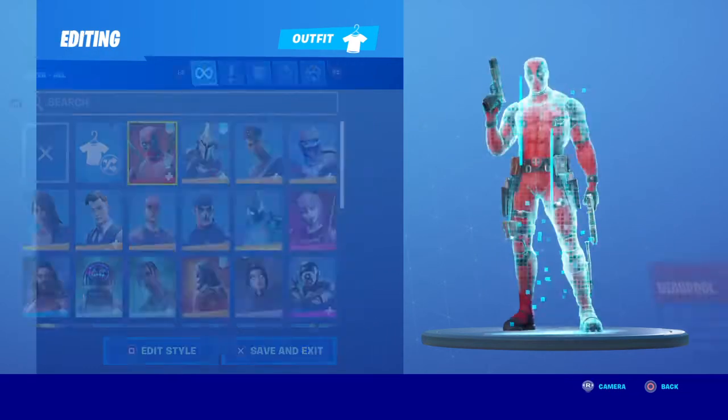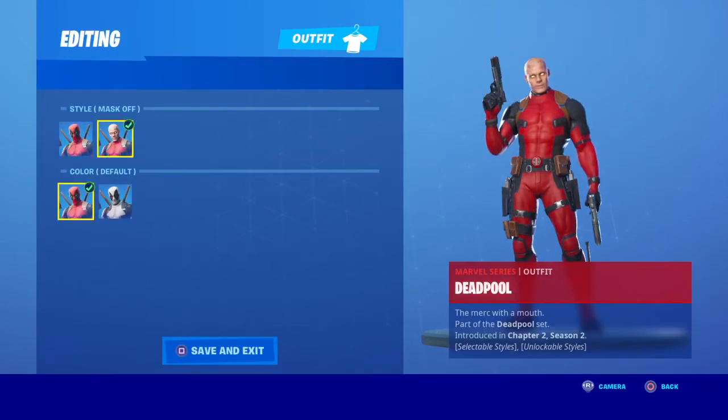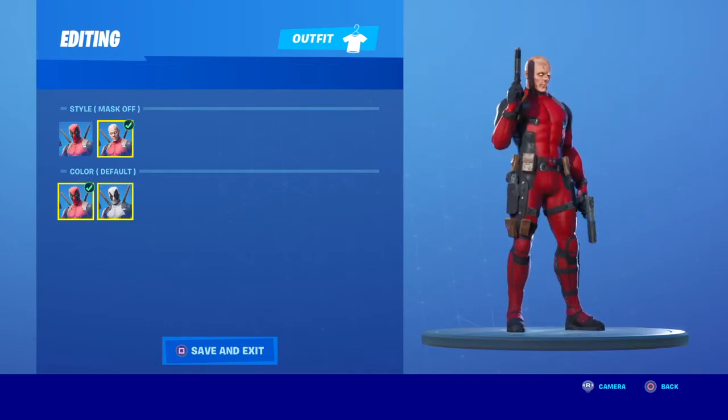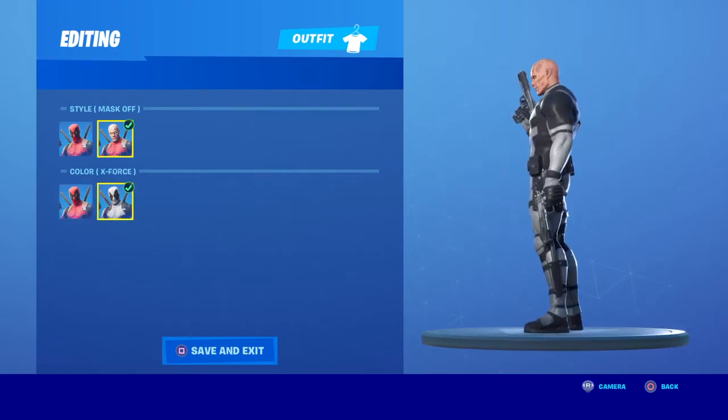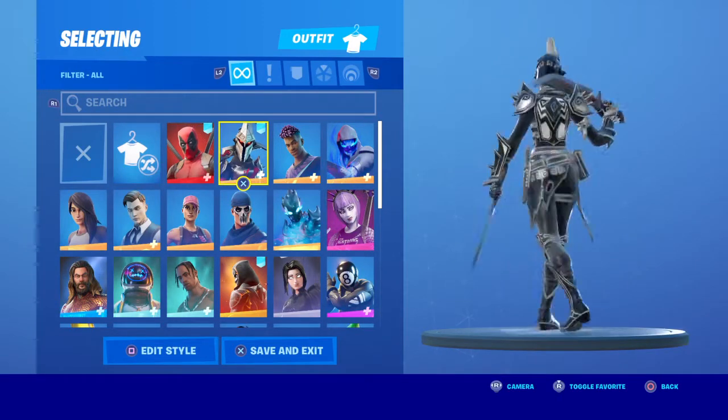So the first skin we have here is the Deadpool skin. We have it with the red mask, then red unmasked — he looks ugly, not gonna lie — then gray masked and unmasked. And over here we have Eternal Knight, fully at super level.